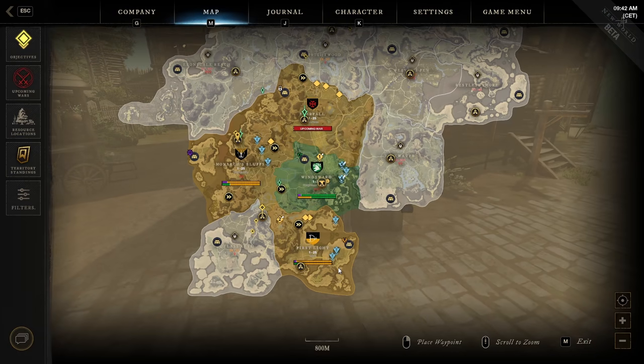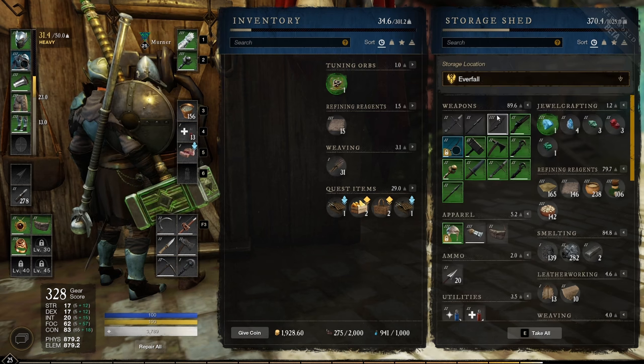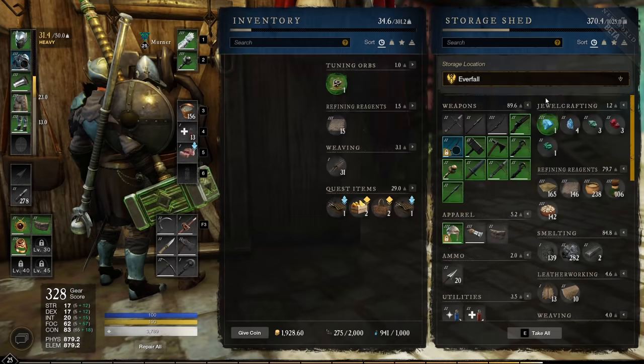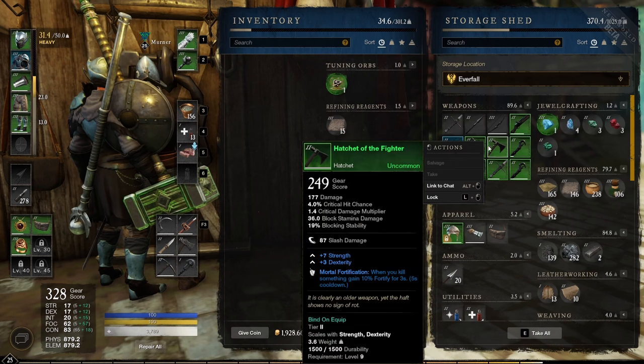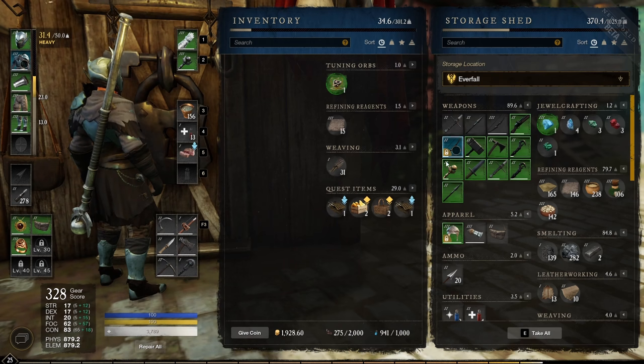You can also transfer items between territories. If your faction owns multiple territories, you can transfer items from settlement to settlement — just go in, pick your location, and drag and drop. All these transfers will cost some gold.